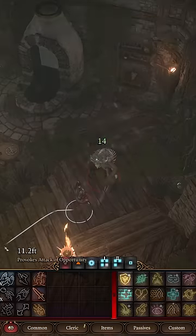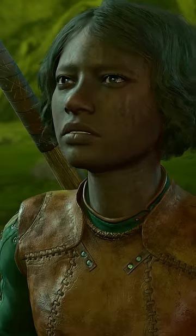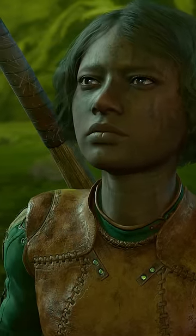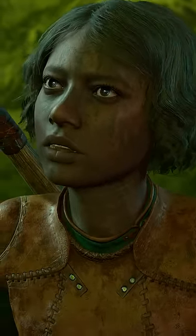How to kill Ethel in the tea house before she flees. If you do this, when you descend into her lair you'll find her masked servants are actually friendly towards you, and you'll be able to talk to them and learn a little bit more about them and why they're there.